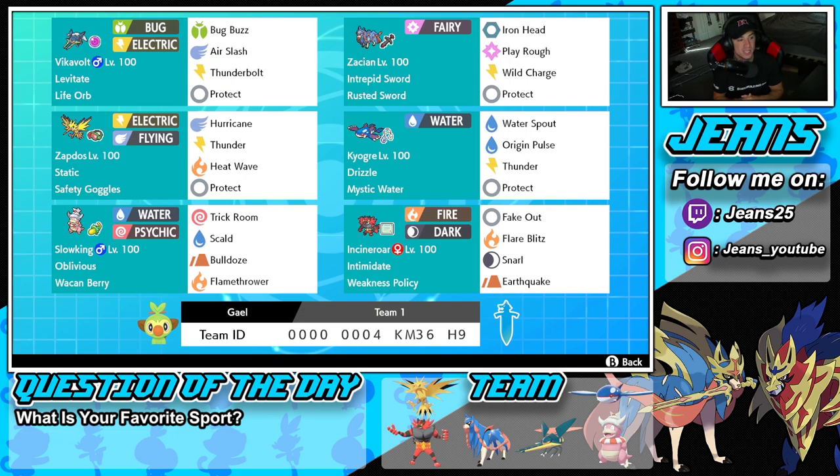Let's get started with today's team preview. Starting off with Vikavolt in the top left corner — I absolutely love this Pokemon, it has such a cool design. It's Bug and Electric type with the Levitate ability, rocking Life Orb as its item. It's got Bug Buzz and Thunderbolt for STAB, Air Slash for coverage, and Protect.